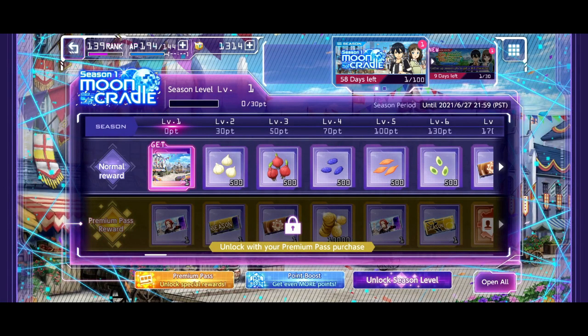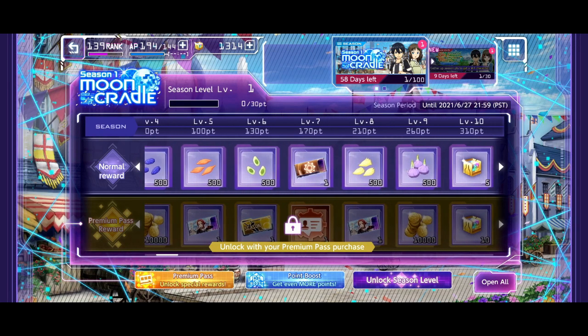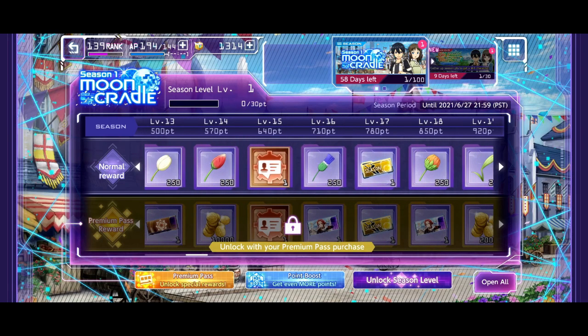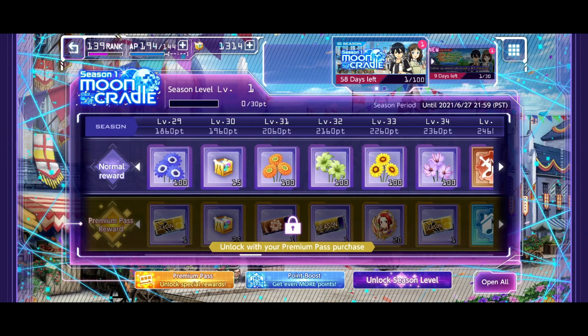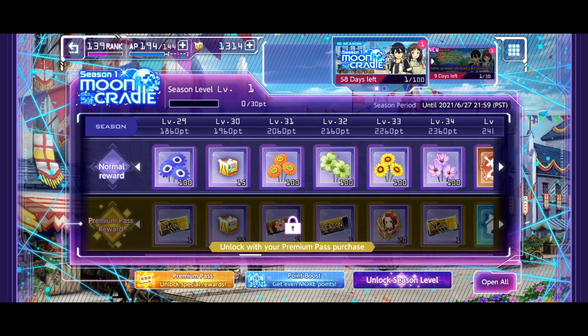I'll see how my summons go tonight. If I manage to get Kirito and Asuna within like a thousand diamonds, I think I will grab one month of the premium pass just to see how good it is. I'll be 300 short on diamonds, but we're also going to get 350 back with the new Ordinal in about a week. You can unlock the season level to jump ahead through rewards, and your season level keeps going up as you progress.